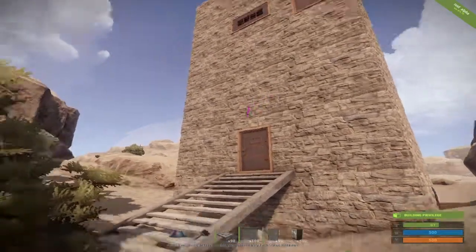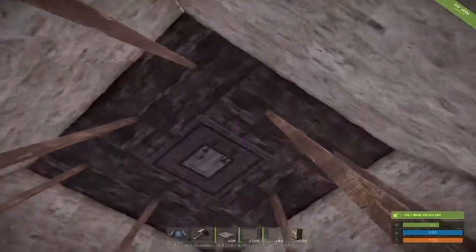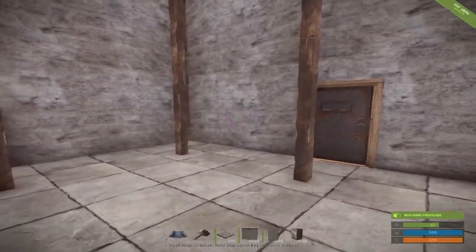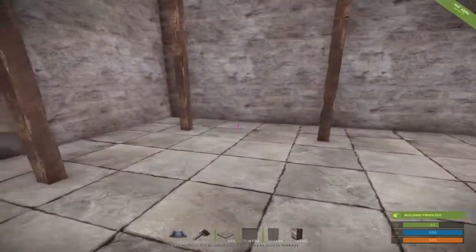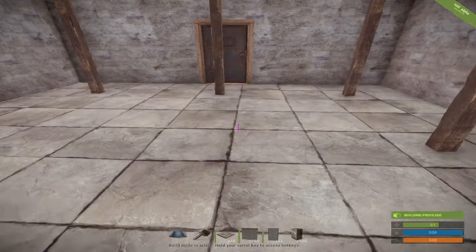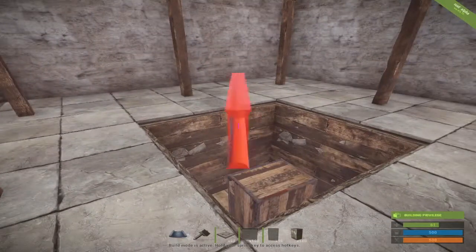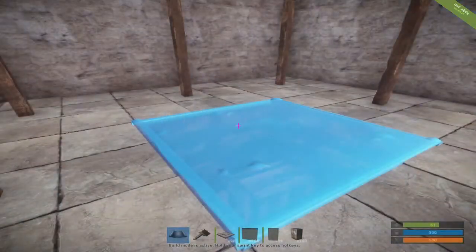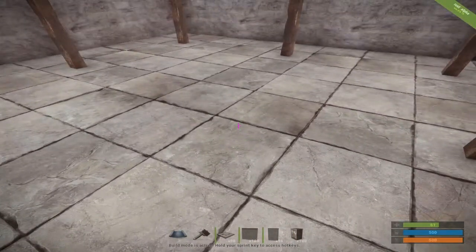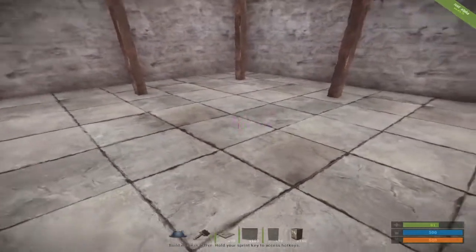If you guys like it, I'm going to show you how to build it. When you go through the front door, you're going to have these very large pillars and they're completely open. There's no way for raiders to actually get up here unless they start building upwards. I have building privilege but no building cupboard in sight — it's one of the hidden ones underneath. You can always add more building covers later.